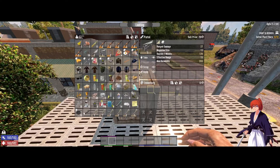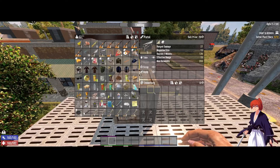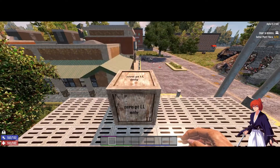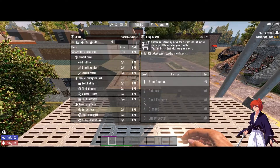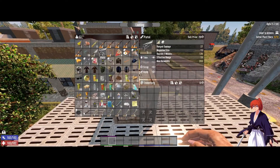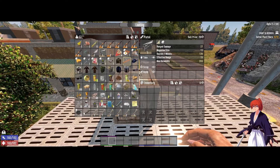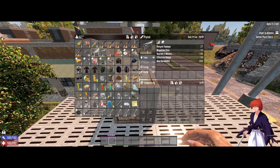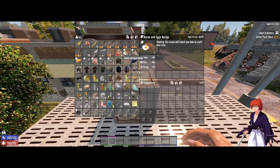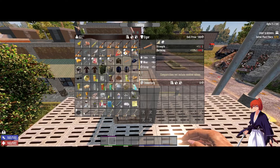For a tech zero character with nothing on her — they actually found one! So it's actually true: you can get tech one items on a level one, tech zero character. We have the hunting knife, we have the pistol, and we actually got a bacon and eggs recipe from those motels.